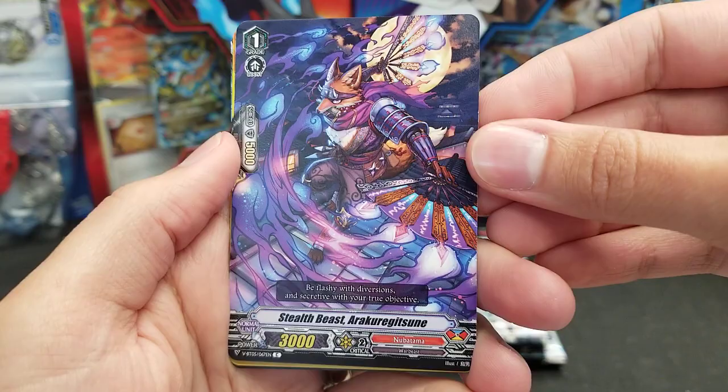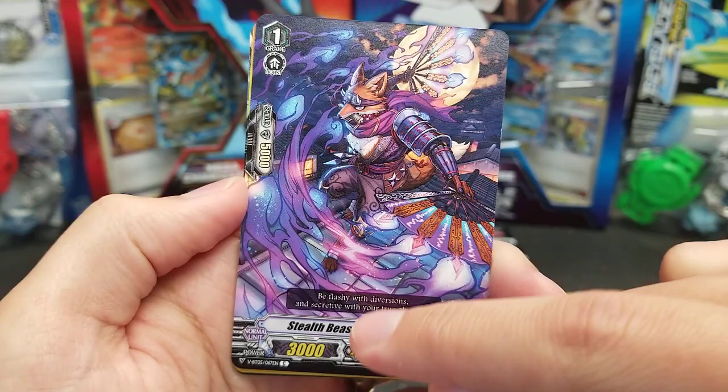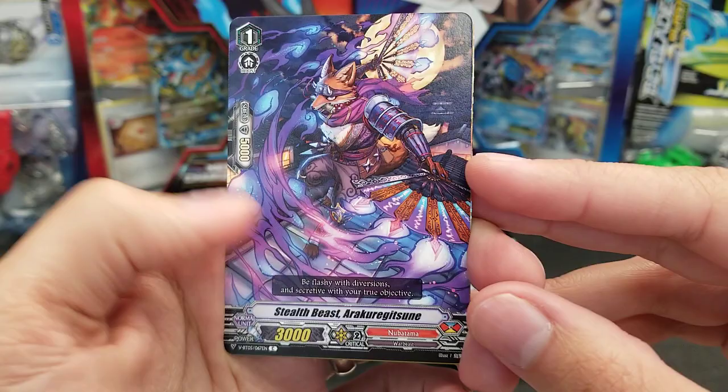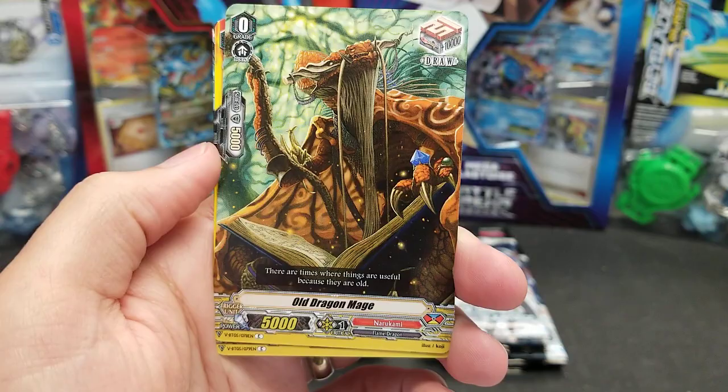Bidit Dracokid, Brilliant Witch Popo, Stealth Beast Arakura Gitsune. There's a unit like this in BT08 as well — only 3,000 power, but it has two critical. I don't think that ever happened before the most recent set or two. But they have started to introduce some critical-two units, which is pretty interesting.